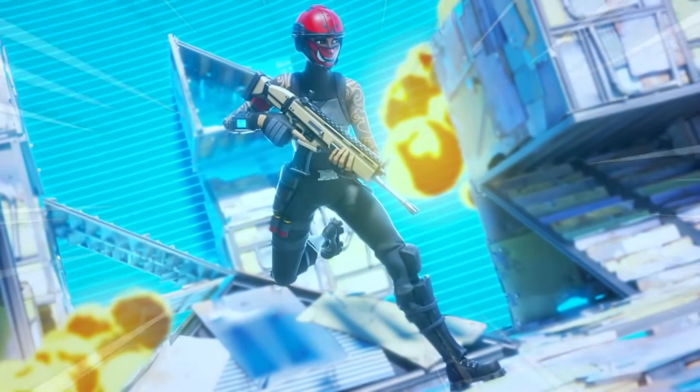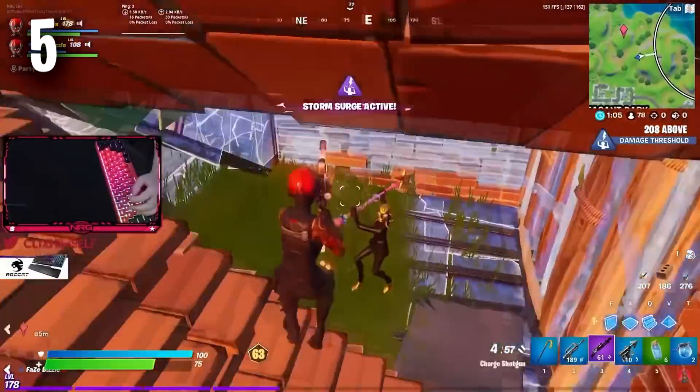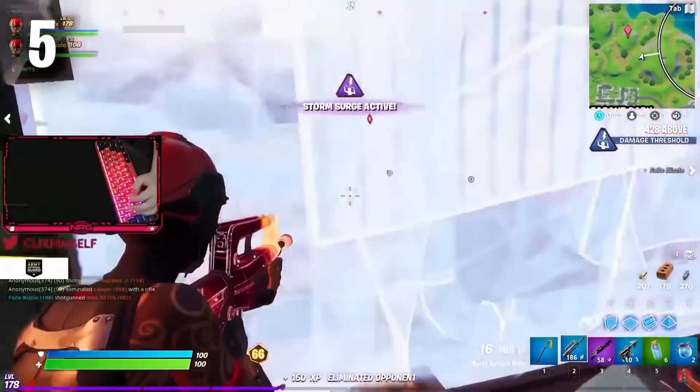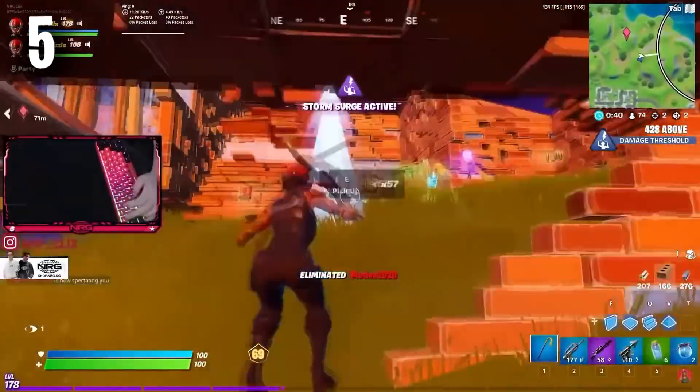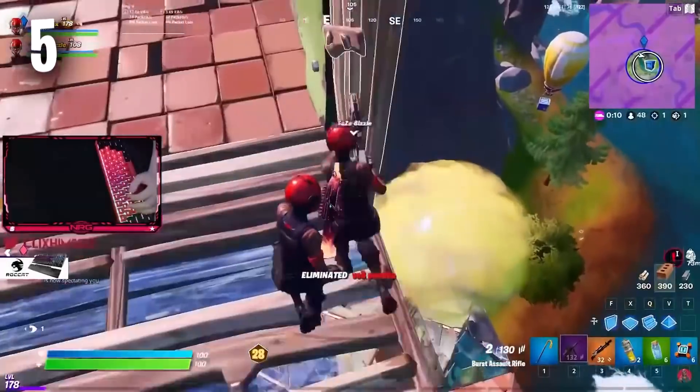Moving on to the number 5 position, we have Manic. Manic is a really amazing 800 V-Bucks skin, and if you guys don't already have this, you definitely need to buy it. It is so sweaty, and the only thing I wish Fortnite did with this skin was make some edit styles. I'd love to see some different colours for the helmet and the mask, and I feel like that would really boost this skin's popularity again.